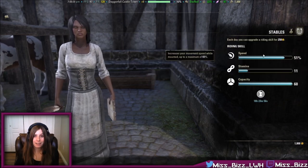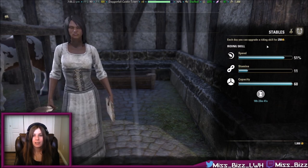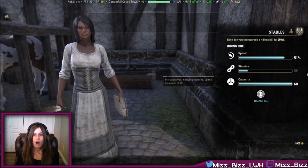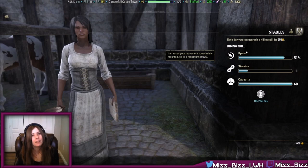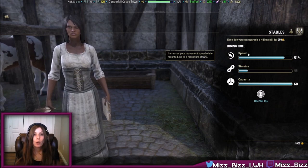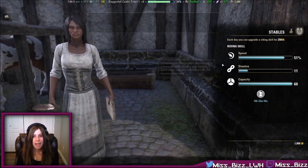Riding Skill is specific to your character. Each day you're allowed to select one stat to upgrade for 250 gold. Twenty hours later, you can upgrade again. All three stats go up to a maximum of 60, and you can max out all of them. On this character, I have 60 extra bag spaces, 51% faster speed, and 11 stamina.